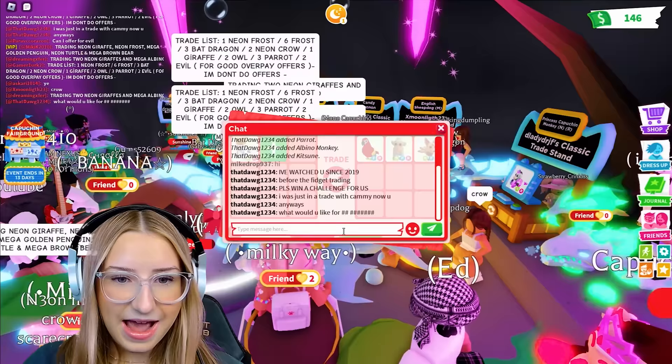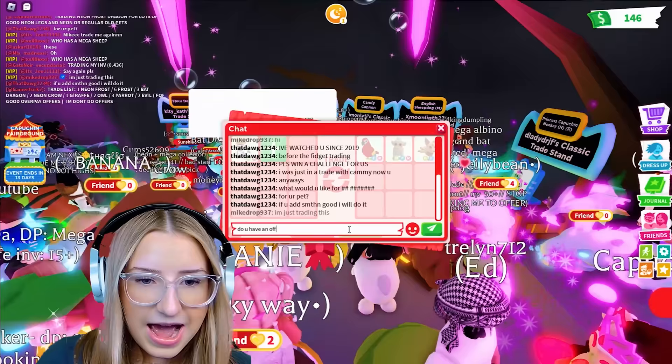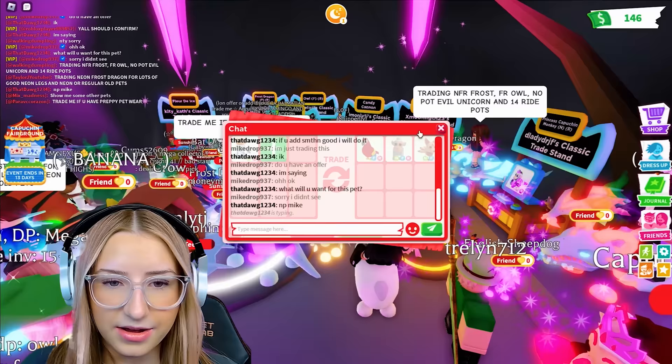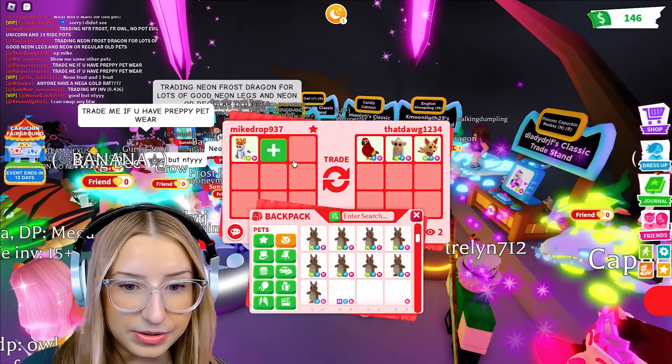There's no way - I was just in a trade with Kami now. Anyways, what would you want for this? I'm trying to type like him, cause he doesn't type weird. If you add something good. He said, what will you want for this pet? Cause he said that if I added it a little more, then he would do it. Wait, should I add like a Neon Kangaroo? We're going to put a Neon Frost Fury - let me do that.